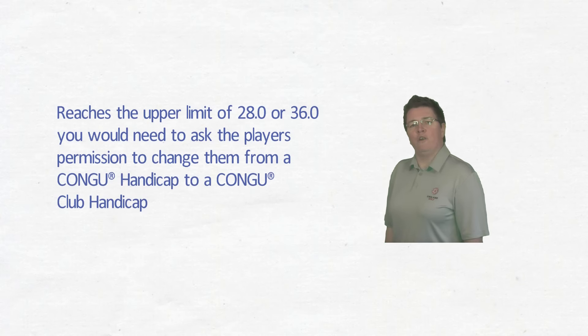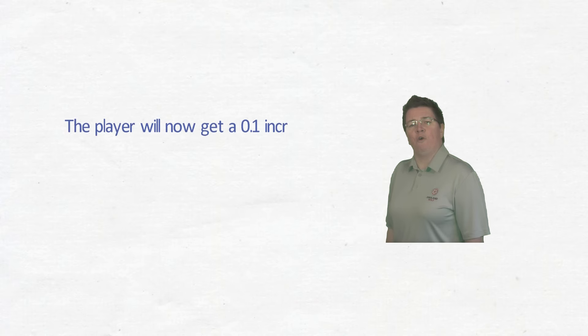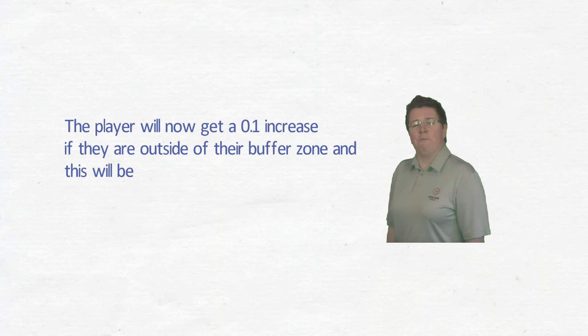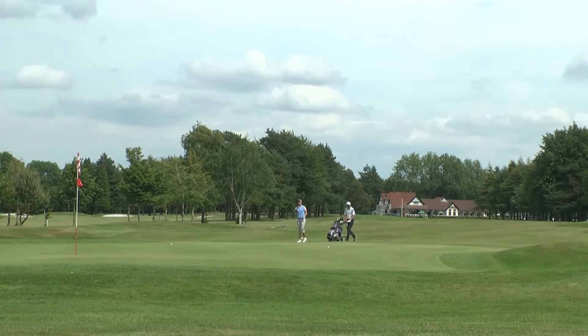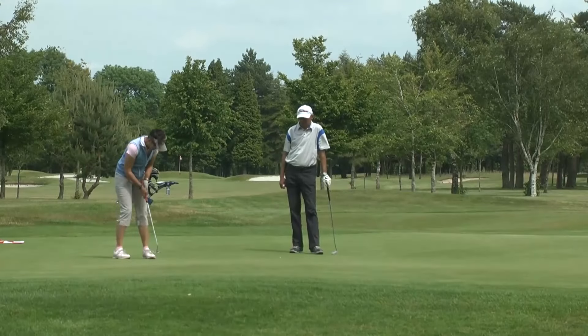The Kongu club handicap system is managed almost identically to the previous junior system with one change. The player will now get a 0.1 increase if they are outside of their buffer zone, and this will be managed by the software. Scores are always returned against the SSS, not CSS, in this category.